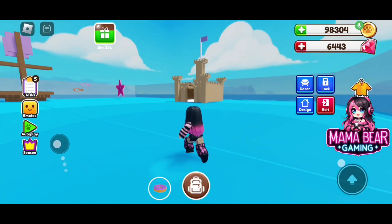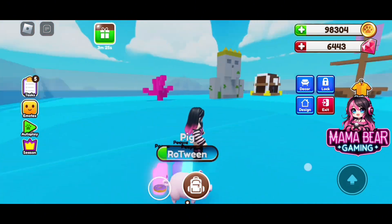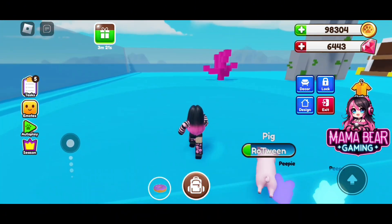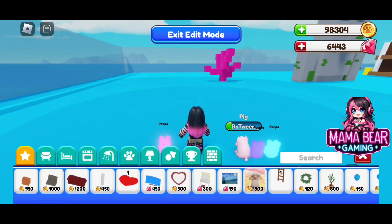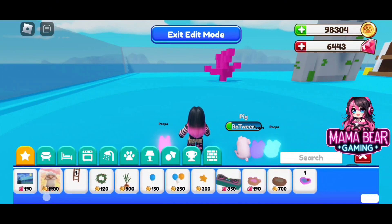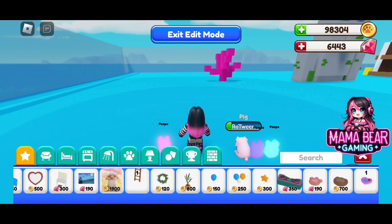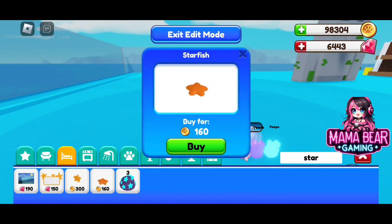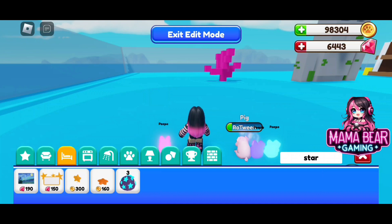First things first, the only thing I'm really interested in for this build in particular is some of the beach decor, specifically those little bouncing stars. So we have the DJ booth right here, 350 gems. I typed in star and we have the bouncing starfish for 160 coins, which is great. I'm going to use a whole bunch of them in here.